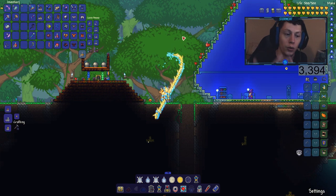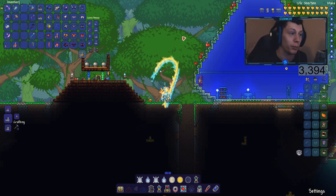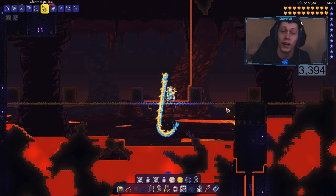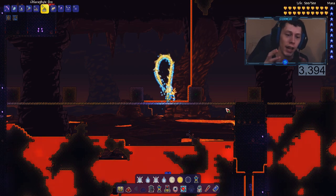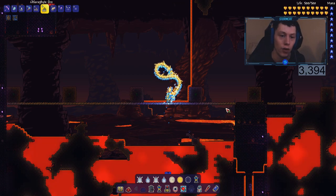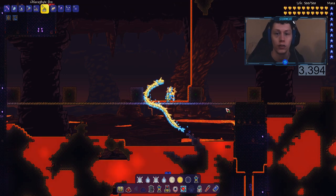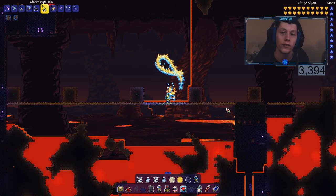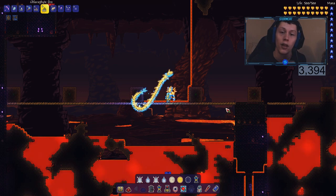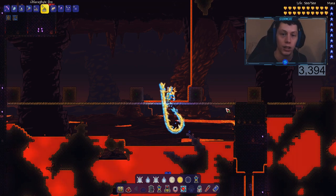First I'm going to build the farm, then I'm going to wait a few in-game days and prove to you guys that it works. Before I get ahead of myself, it turns out you only have to defeat the three mechanical bosses before Plantera in order to do this farm. It will grow in hard mode - all you need to do is defeat the Wall of Flesh if you already have chlorophyte. But in order to get chlorophyte you will have to defeat the three mechanical bosses, so three mechanical bosses is the minimum. If you already have it lying around, just be in hard mode.